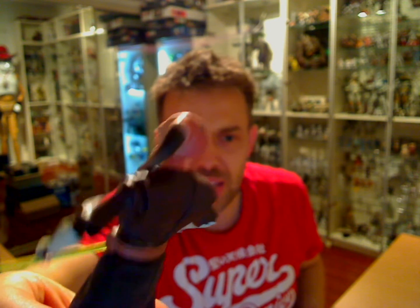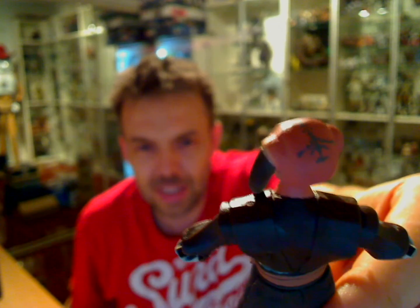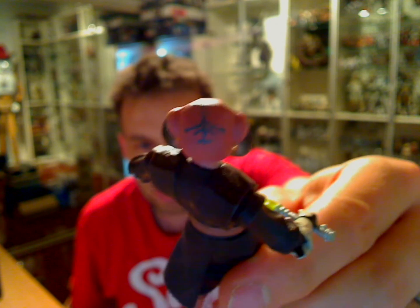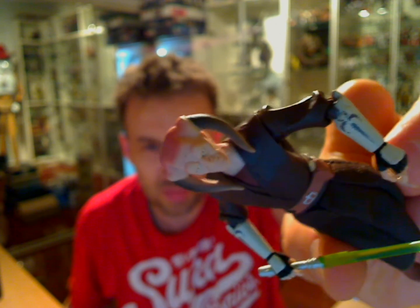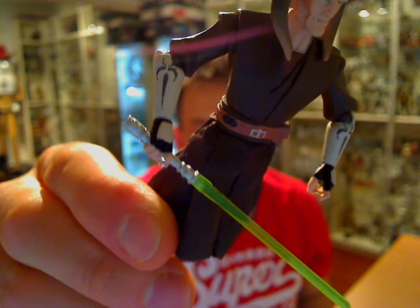If you look at the back of the figure, there is some very cool artwork on his head — some paintwork, a transfer. Some kind of markings on him. And on his gauntlets, we have some markings as well on either side, also slightly Mandalorian looking. I've probably got the symbols wrong — somebody can tell me what they are.